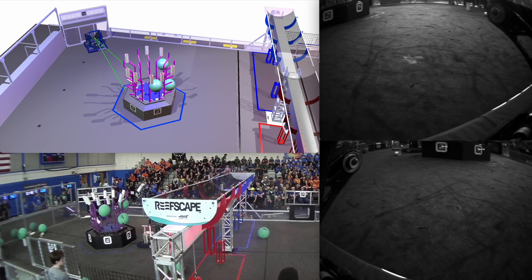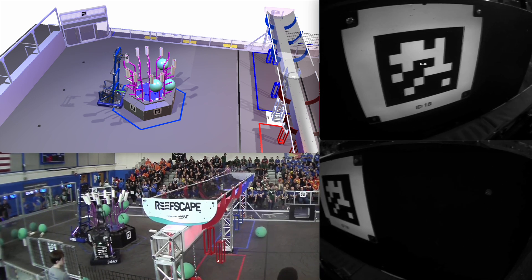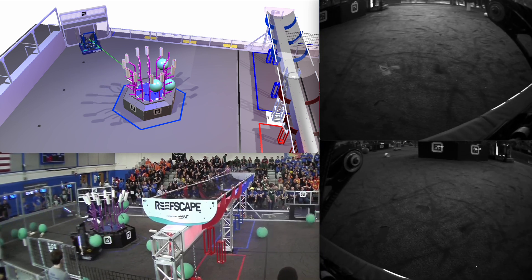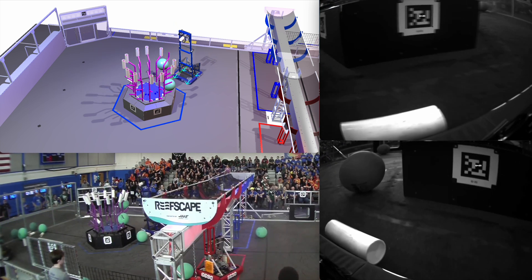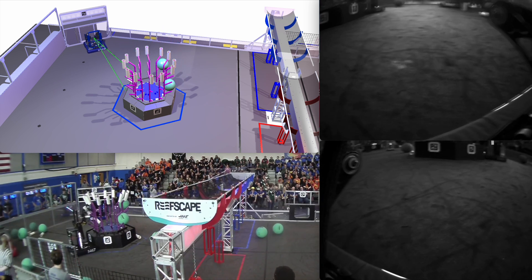Over on the red alliance side, we are approaching halfway on the top of L4 for the red alliance reef. Over on the blue alliance side, we are now de-scoring algae and starting to score that last coral piece on L4 and moving on to L3.